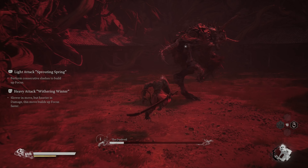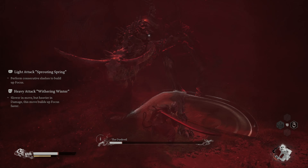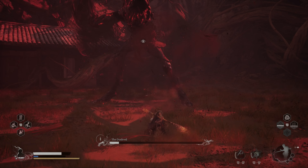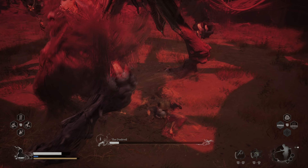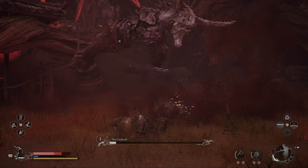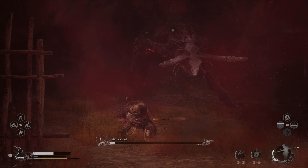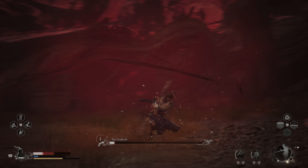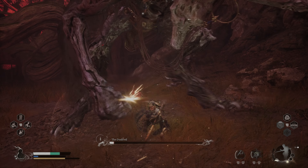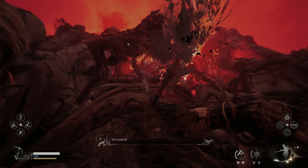For the final stretch of the fight, I suggest Swarming — make the most out of your form while you are in it. Dodge the boss's attacks and make some light hits count. As soon as available, use your Spirit Spell again and finish the fight.